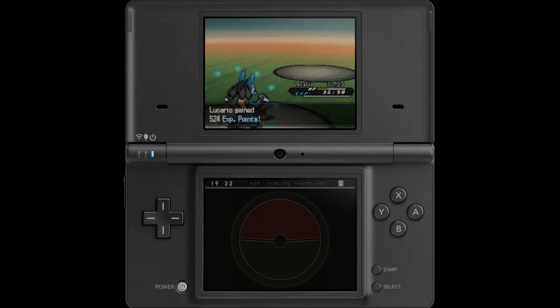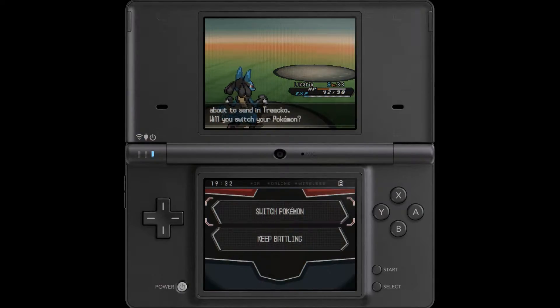Lucario gets level 33 and wants to learn Quick Guard, although I find it's not very useful in many situations. It's basically Protect, but it only protects against priority moves, so I don't find it too terribly useful.